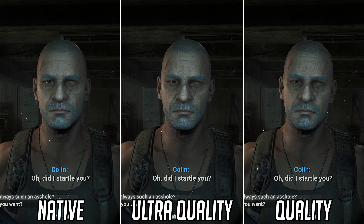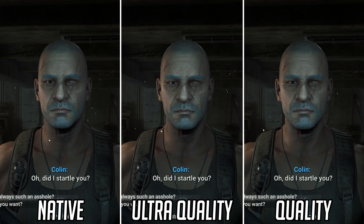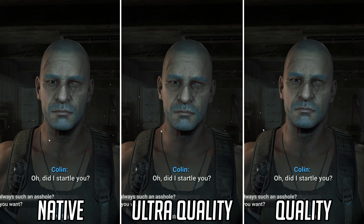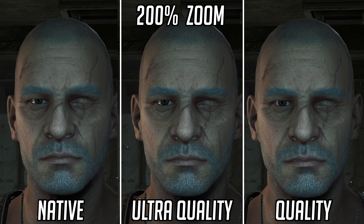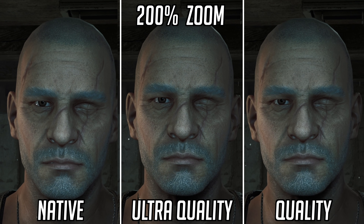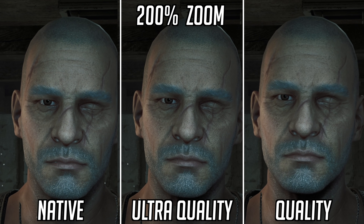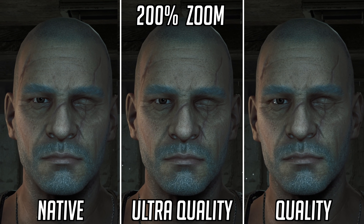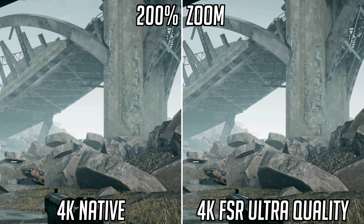The last game is Terminator Resistance, and this title shows a potential positive for FSR as the character models aren't the sharpest. FSR adds a sharpening pass alongside the upscaling algorithm which can result in a slightly more detailed appearance. Looking at Collins' face, his forehead and cheeks look more weathered with the creases of his skin having more definition when using FSR ultra quality mode compared to native. Of course you could sharpen the native 4K image as well, but FSR doing this alongside its upscaling algorithm also gives an increase to performance. In this outdoor scene it's again very hard to tell the two images apart — the added sharpening draws the eye and gives what I believe is the more detailed image when looking at FSR.